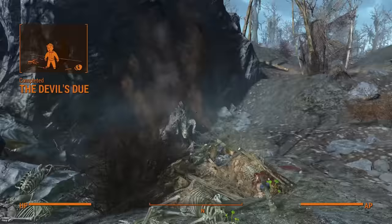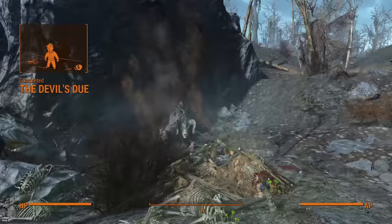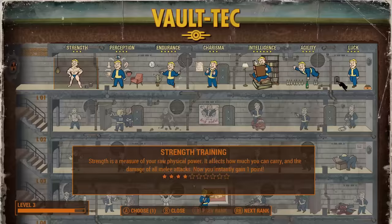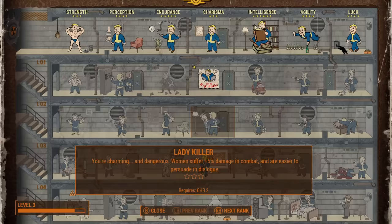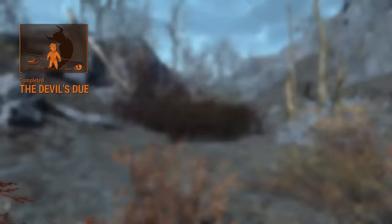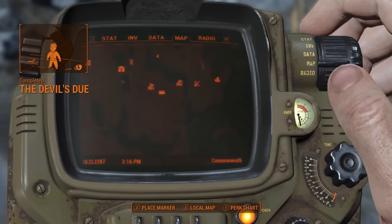Returning the egg to mum grants an absurd amount of experience and pushes me to nearly level 4 already. For my level 3 perk I took Cap Collector. I know I literally just said defensive perks were the way to go, but if I'm going to be dropping a lot of money on ammo, I may as well try and get it as cheap as I can. Like any other merchant, Leonard's stock will refresh every 48 hours so long as I'm far enough away, meaning I shouldn't really need to worry about ammunition for the rest of the run.